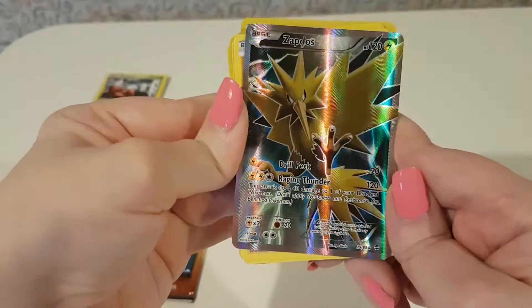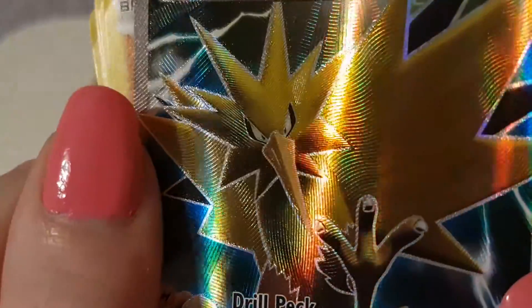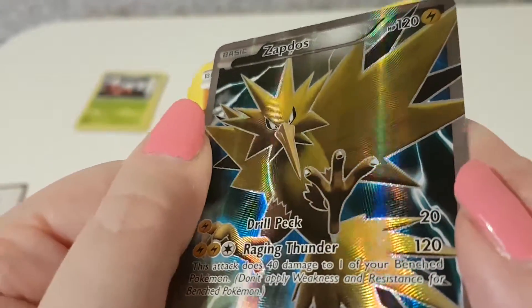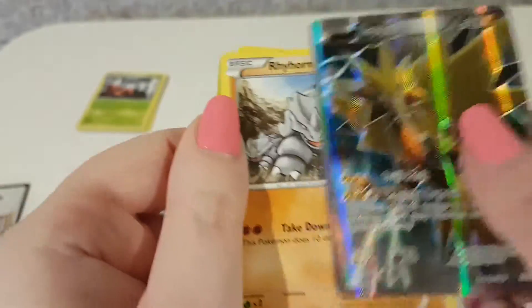...and a Full Art Zapdos! That is really nice — it's got texture to it. Wow. I'm gonna zoom in so you can just see the texture there. Oh, that is a beautiful card. I'm really happy with that pull. It really feels nice.